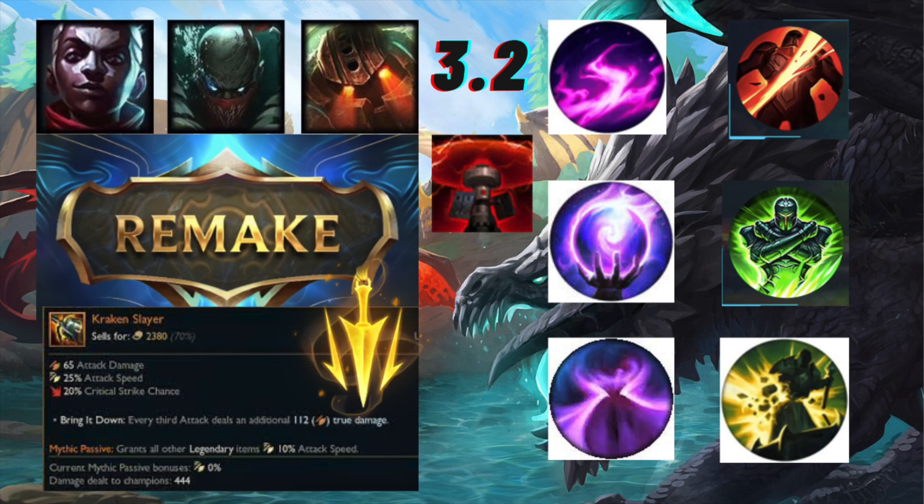Ekko is a mid lane or jungle assassin with a very cool ultimate that allows him to rewind time - I believe it's four seconds ago. So we have Ekko who's a really popular champion, and then we have two of the most popular support champions in Nautilus and Pike.